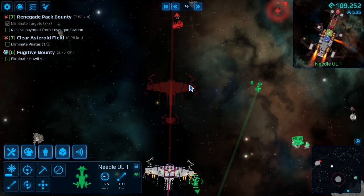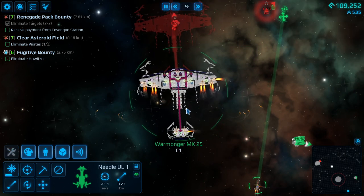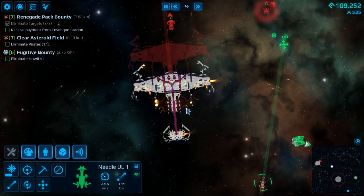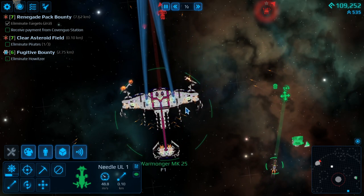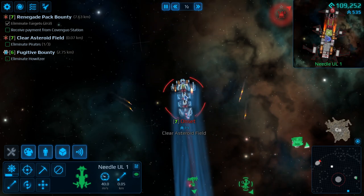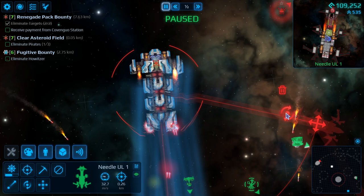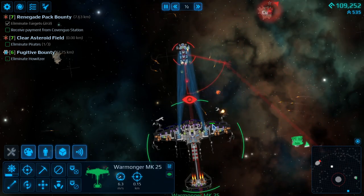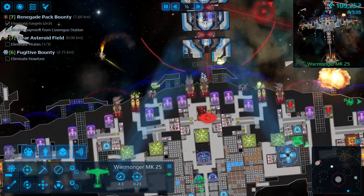Crew-wise, still need more crew. They're going to missiles — one hit, seven away, two hit, five away. It sometimes works. Pulling in, get over there, turn slightly. Pulling it straight in — that should help out a little bit.